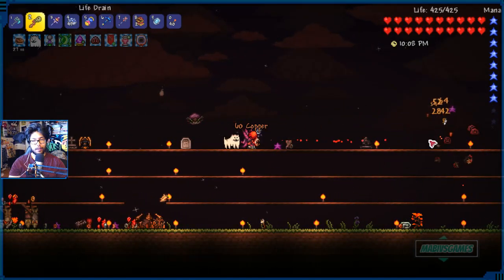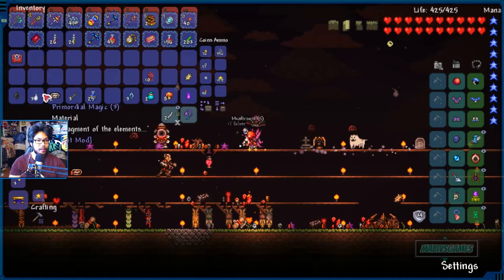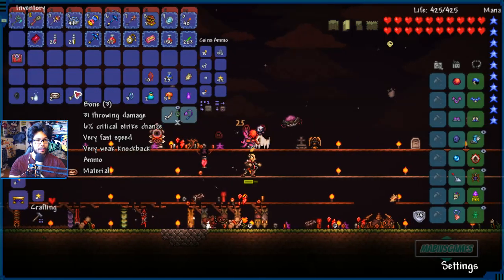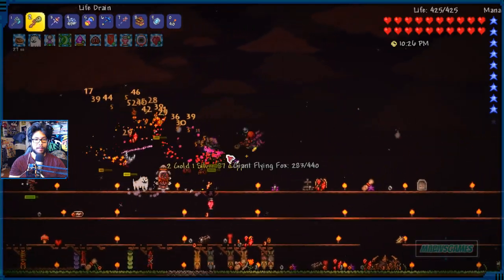As a Necromancer, I approve of life-stealing from enemies. We also got another Crimson Chest. I think we got some mana potions — other than that, nothing else new. You guys ready? We got two more Pandora's Boxes I want to open. Bunch of bats!